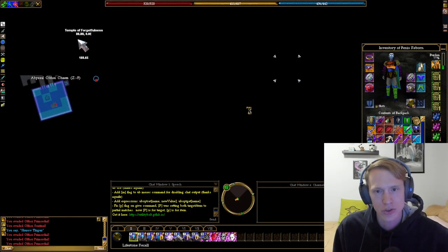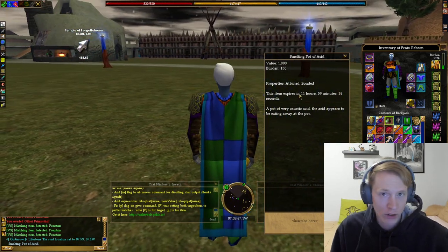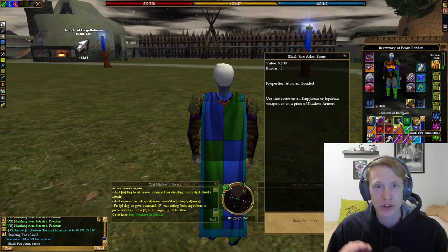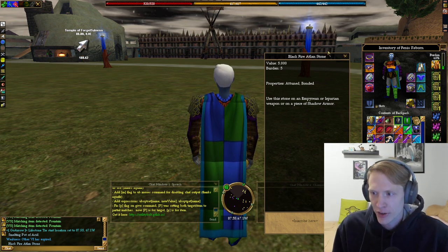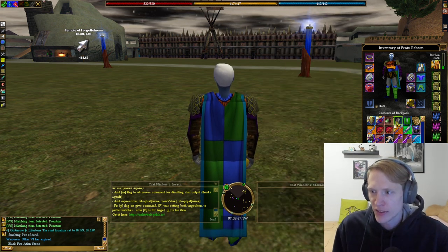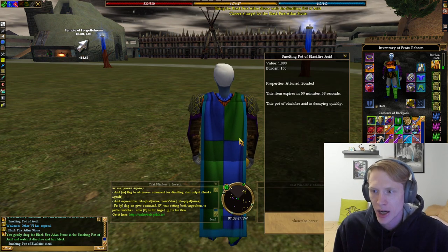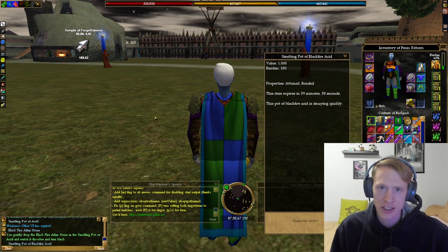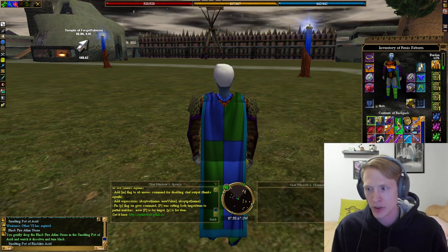So that's custom to Levestris. The Smelting Pot of Acid lasts for 12 hours, so you have some time — you could actually do this first and then do Aralynth. Once you have that, you're going to use the Blackfire Atlanstone on the pot, and you'll get a Smelting Pot of Blackfire Acid, which only lasts for one hour. So it's still some time to gather your gear if you need to.